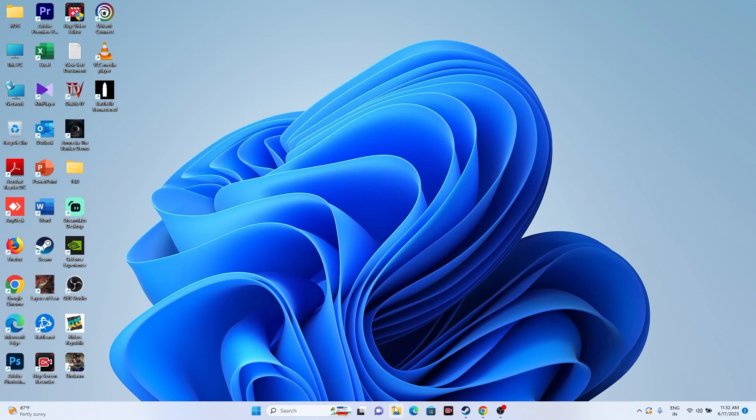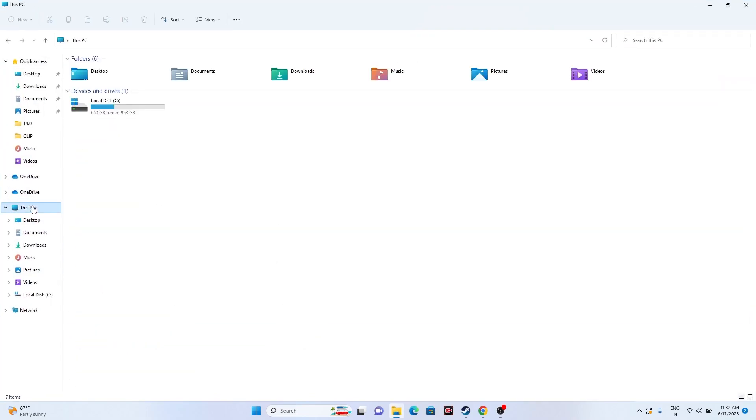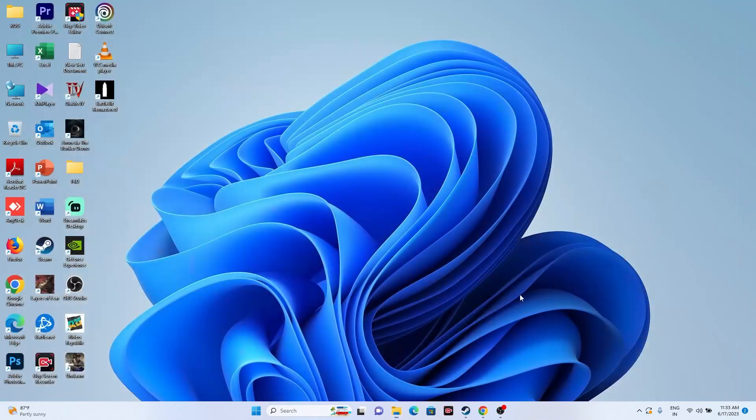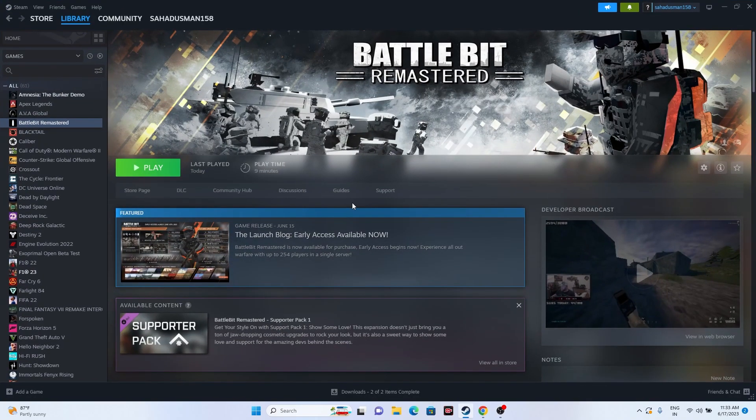Next, try deleting the saved game file. Go to File Explorer, navigate to This PC > Documents, and find the BattleBit Remastered folder. Delete the folder — keep in mind this will erase all your game progression. After deleting it, close the window and try launching the game.